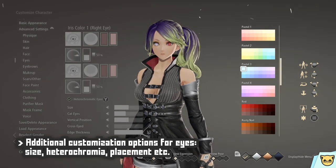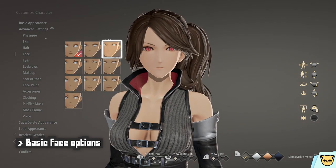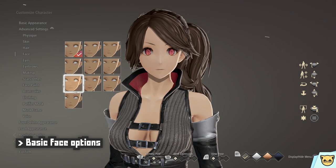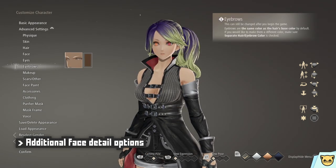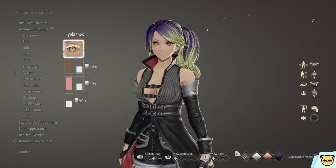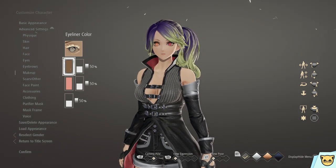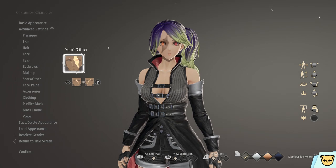Speaking of irises, you have the option of heterochromic eyes if you wish. We also have a fair bit of face shapes — the usual various sizes of eyes, mouths, and noses. Then we also have eyebrows and eyelashes, as well as makeup, which is mostly a varying selection of different eyelash styles. You don't really get to choose a lot of the makeup aside from its color.